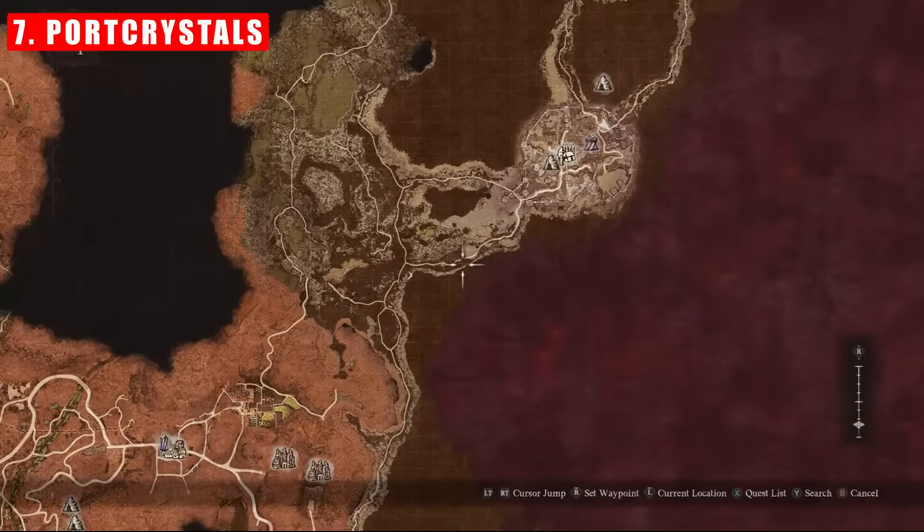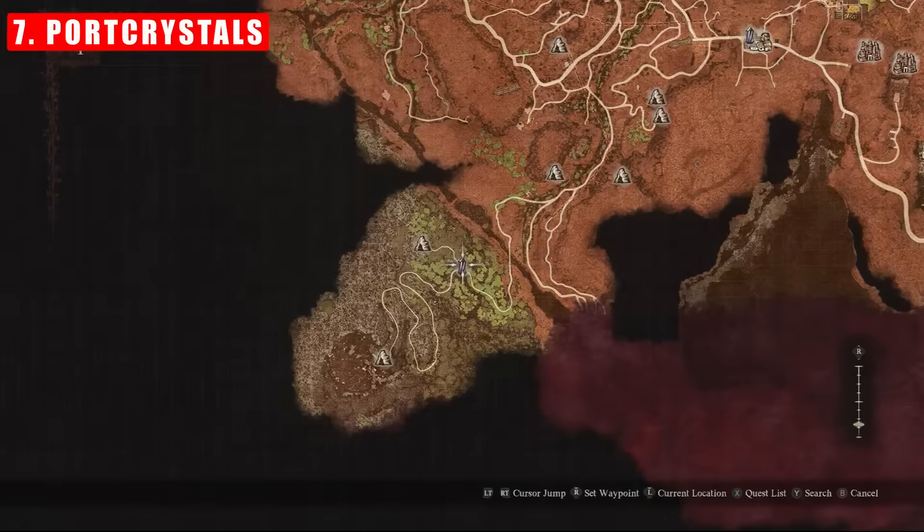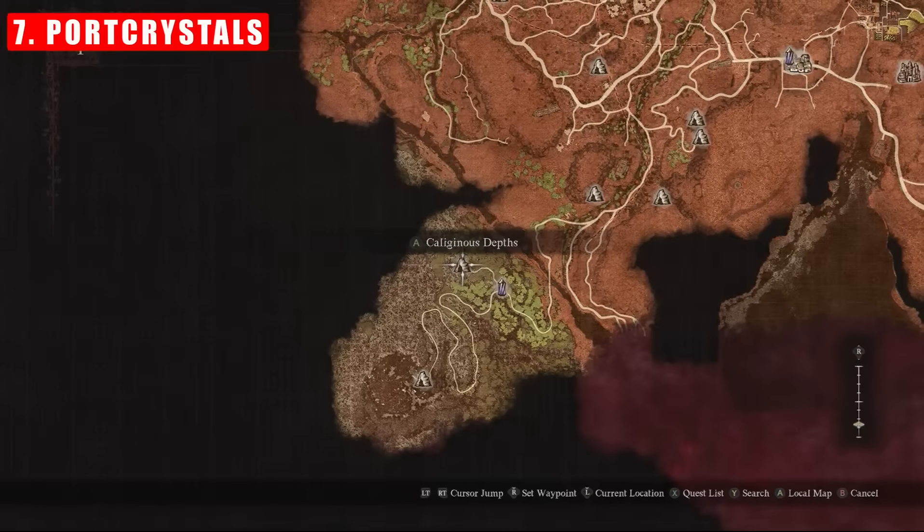Tip number seven: make sure you place port crystals at key locations you may want to revisit during your time in the endgame. For example, I've placed one at Medusa's cave because I want to get that preserved Medusa head, and I also placed one at Checkpoint Rest Town. It's really important to note that ox carts are not functional in the endgame, so make sure you keep this in mind.